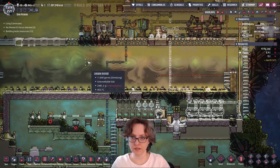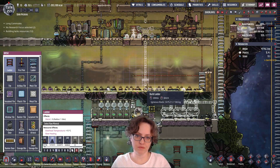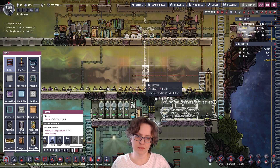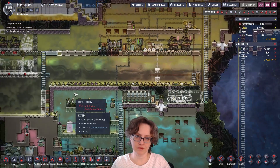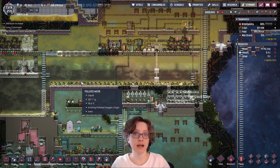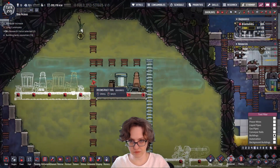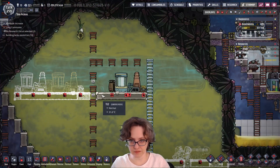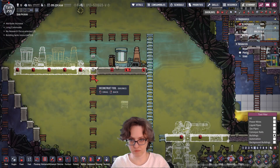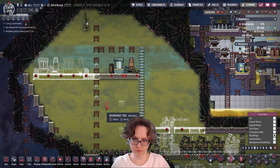I keep thinking I'm gonna need this wire here as soon as I delete it, just like I did with the pipe. That's why I leave the wire — I'm sure I'm not gonna need it, but I might need it. Ah, here we go. That can go like that. That can go like that. There — beautiful.